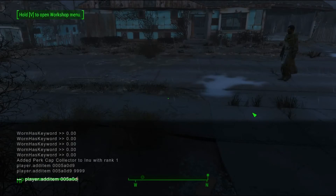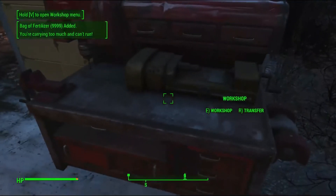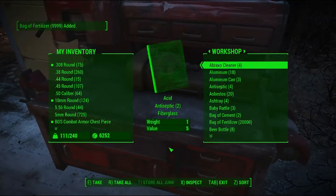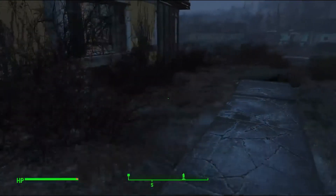We're gonna add another space and enter the amount we want — we're gonna do 9999, hit enter, hit the squiggly line, and bam, you got your fertilizer. We're gonna throw this in the workshop and we got plenty of fertilizer. I hope this helps you out.